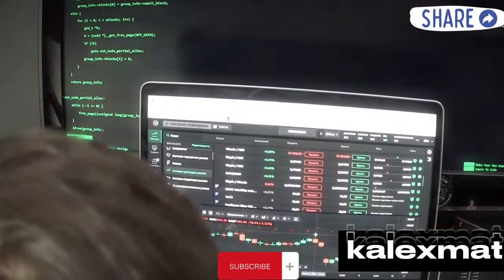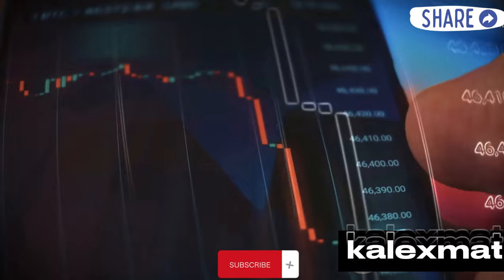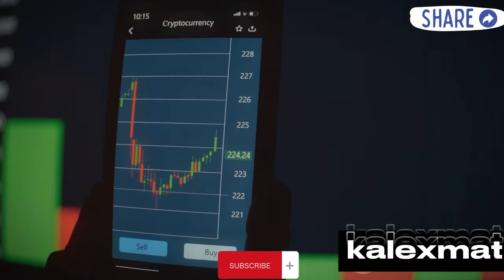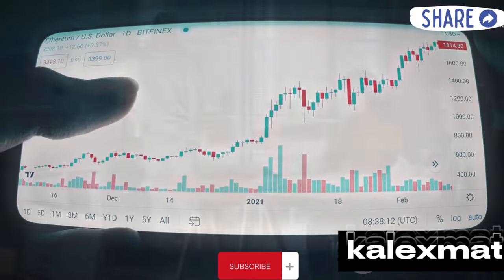Currently, trading is live on platforms like Saint.com and BitGet, with the value trading around $0.30 to $0.35. Although trading is live, I won't recommend it yet because it is still in the pre-launch zone and hasn't been officially launched. However, you can still make an instant buy or sell for a profit.